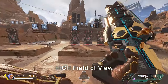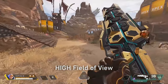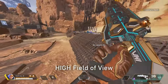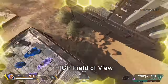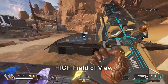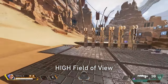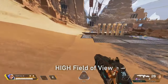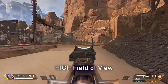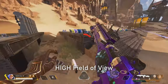Fact number two: FOV does not affect recoil. When you shoot, the recoil does not change — it only changes visually. When I say visually, it's because you are more zoomed in. It may feel like recoil increases when you have a low FOV, but you're simply more zoomed in and seeing it more. When you're more zoomed out with a higher FOV and that fisheye lens effect, the recoil is going to appear smaller. The movement and sensitivity remains the same.